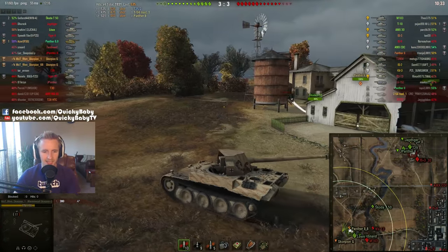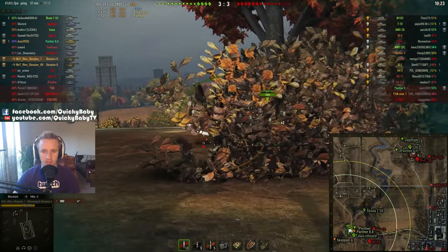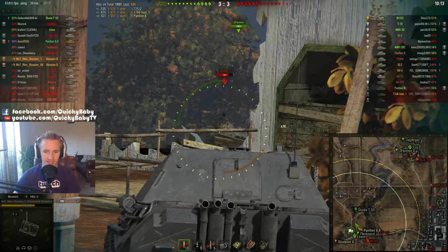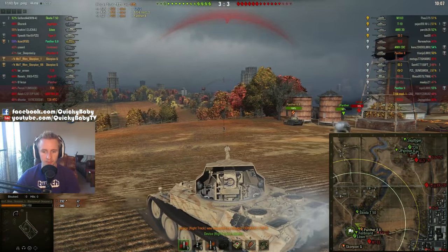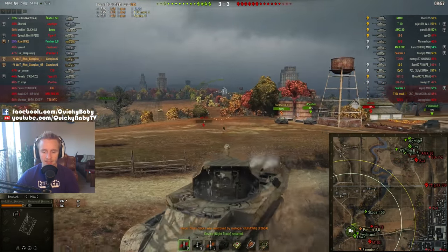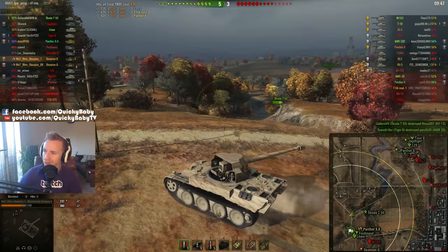One thing you don't want to do in this tank is get hit very often. 1,150 hit points — that's 150 less than the last time I played this at Gamescom — and that doesn't go a long way, especially when other tank destroyers that actually have armor, like the Ferdinand, are sitting on 1,500 hit points. This M103 is doing a cracking job here, and with the 0.3 accuracy of the Scorpion I was really hoping to get a shot into his weak point. Unfortunately I get tracked.